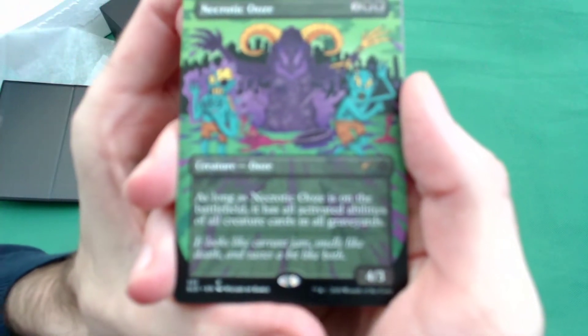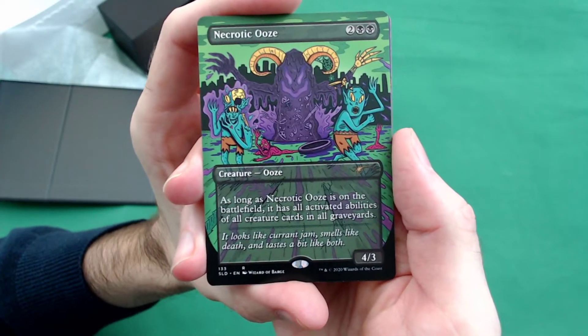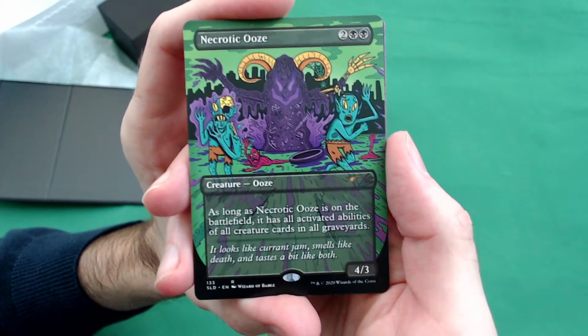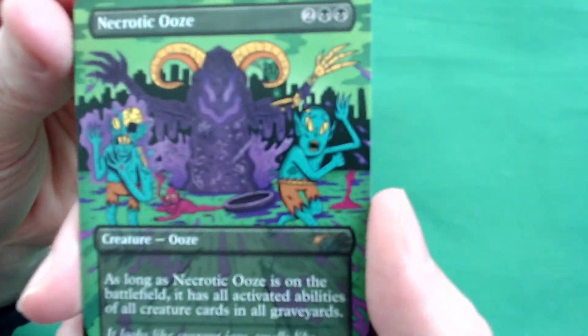We got Necrotic Ooze. Everyone loves a Necrotic Ooze. As long as Necrotic Ooze is on the battlefield, it has the activated abilities of all creatures in all graveyards. What a cool card. Man, that art — that is something special.